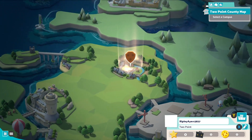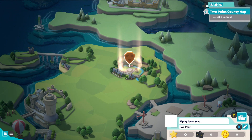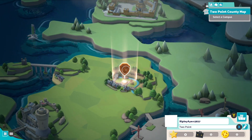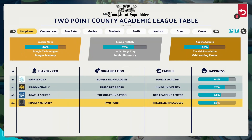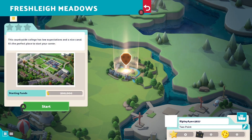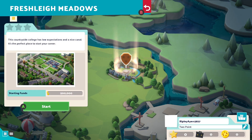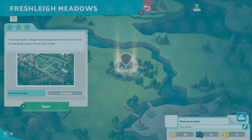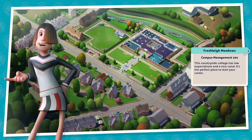Basically we're starting a new save and I think the general premise is you start off small and then get the opportunity to use a new one. So it's basically a countryside college with low expectations, a nice canal and a good place to start your career. Basically it's just the tutorial level if you like.